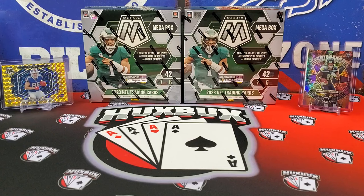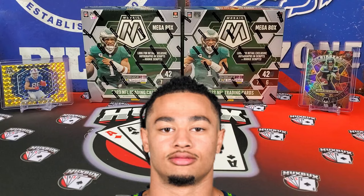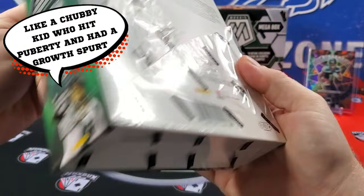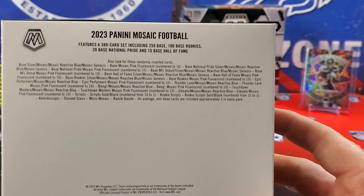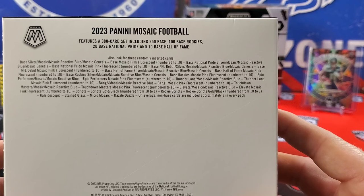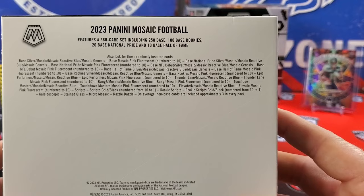From our previous Mosaic Target Megas video, on the left we got a Dalton Kincaid Yellow Reactive NFL debut rookie card, and on the right a Kaleidoscopic Jackson Smith-Njigba case hit. Now for today's product: these Walmart Megas are similar to the Target Megas but the boxes are a little taller and not quite as wide, and they're $5 cheaper at $55 a box. We get seven six-card packs, 13 parallels per box including 10 reactive blue parallels. Other parallels include Genesis and pink fluorescence numbered to 10. Ultra-rare inserts to look for: stained glass, kaleidoscopic, and micro-mosaic. We're also chasing autographs and Rookie Scripts.